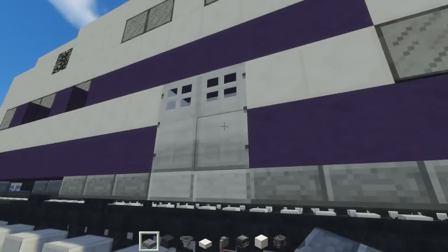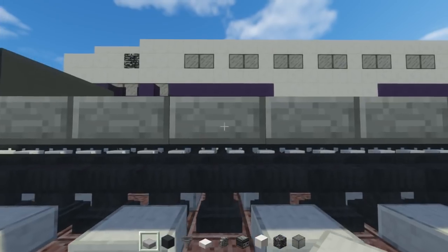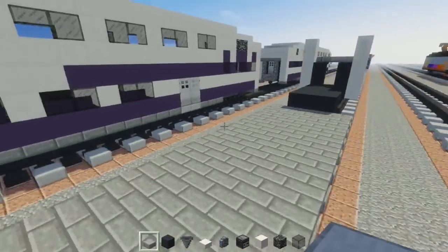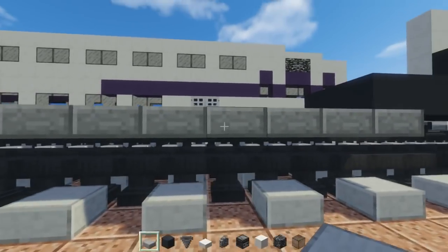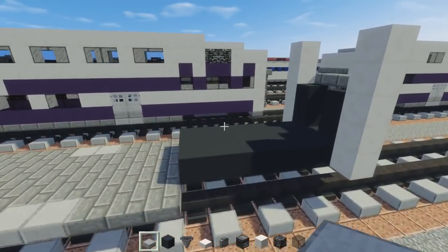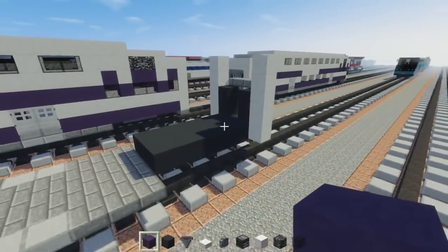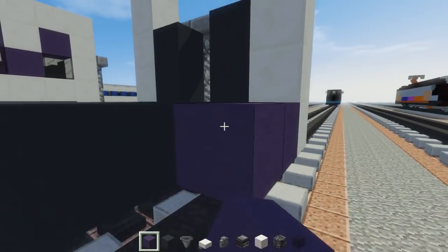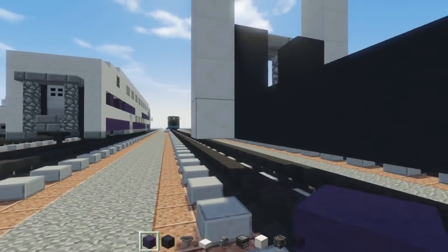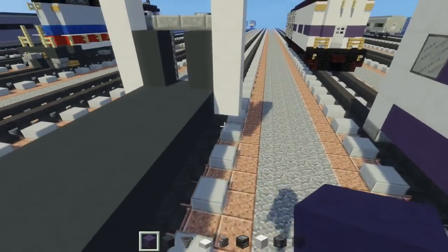Take out our stone slab like that — skip these 3 slabs, then add 2. This is going to be right below where the door is going to be. Same thing on the other side, just skip 3 then add 3. Then we're going to take out blue terracotta — it just looks purple — and extend that all the way to where the door is going to be. Same thing on this side, and do it for all 4 corners.